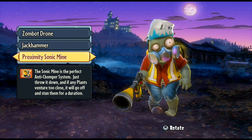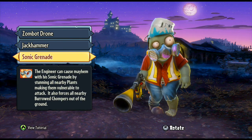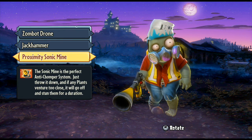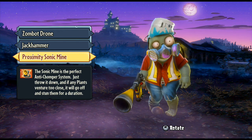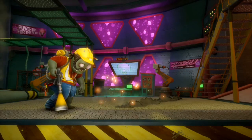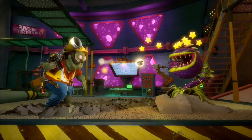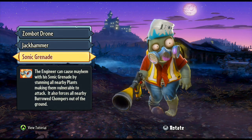Then there are Sonic Grenades. These two upgrades are very different from each other. The Sonic Grenade can be thrown to stun plants, while Proximity Sonic Mines will disrupt anybody that goes near them. They're good defences against chompers if you're trying to defend a certain point. Placing Sonic Mines around your gardens is a very good idea. The Sonic Grenade will pull chompers up out of the ground and stun plants in general — a very handy gadget.